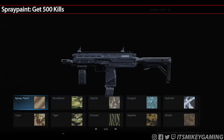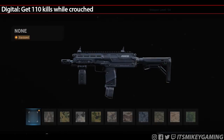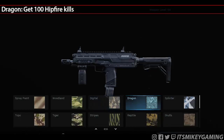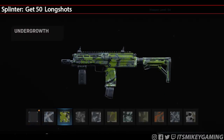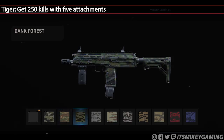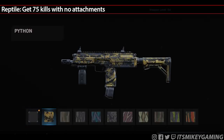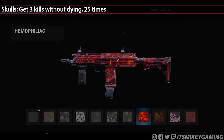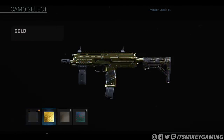Now for the challenges. First up is Spray Paint: get 500 kills. After that is Woodland: get 100 headshots. Digital is get 110 kills while crouched. Moving on to Dragon: get 100 hipfire kills. Then it's Splinter: get 50 long shots — a lot less than DSR rifles. On to Topograph: get 50 kills while mounted — not too many. Then we have Tiger: get 250 kills with 5 attachments. Onto Stripes: get 40 kills after a reload. Reptile: get 75 kills with no attachments. And then Skull: get 3 kills without dying 25 times. Complete all these challenges and you get the gold camo, which is under Completionist — and as you can see on our MP7 variant, it actually looks pretty nice.